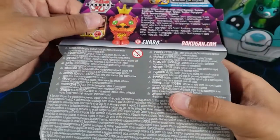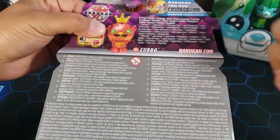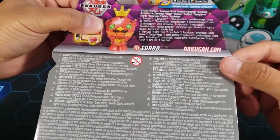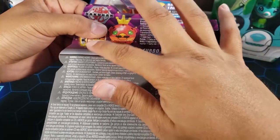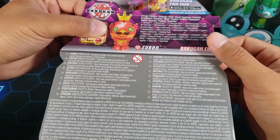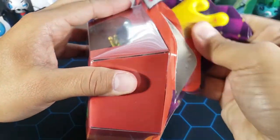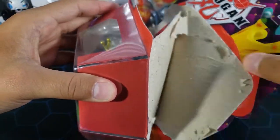Let's take a look at the back of the box. There is a little spoiler so I'm gonna cover that up. You can see a little preview of it, and we do get a gate card, a character card — which they show you on the back — and then two cores and two bakugans. I didn't want to spoil you guys so I'll show you the character card once we get to it.